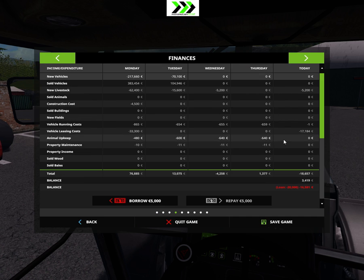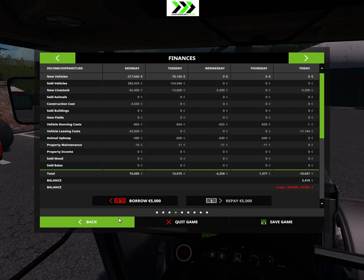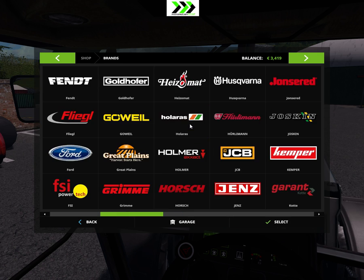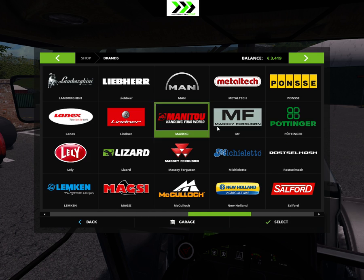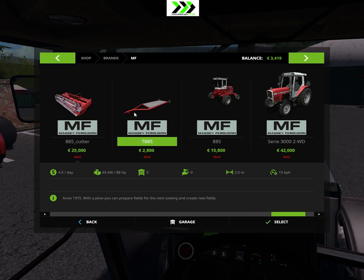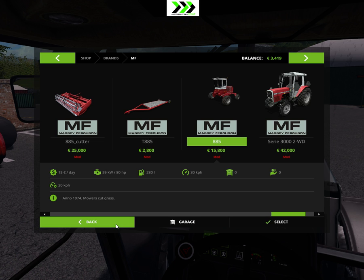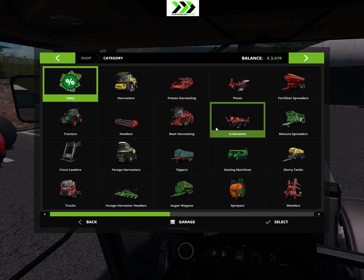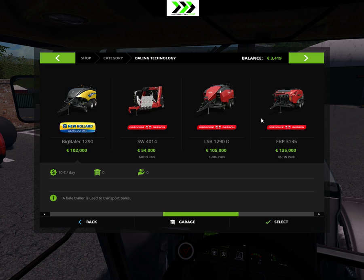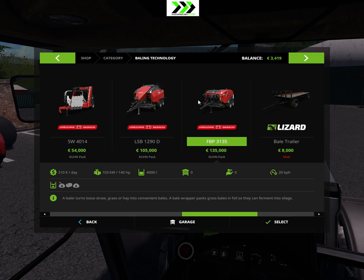We are a little bit in debt here — we have 20 grand in debt, because I had to... First I rented this and this, so I could mow. Then I rented a baler, which I took from the Kuhn package — the FBV3135 — which I used because I could both bale and wrap at the same time. So I did that.